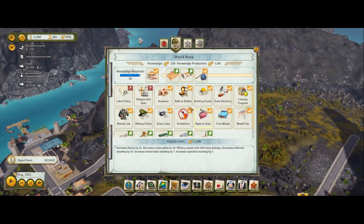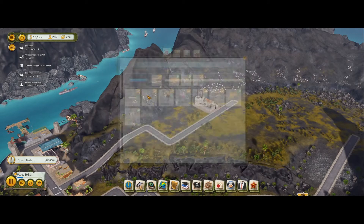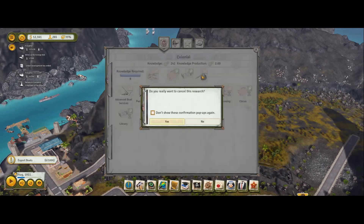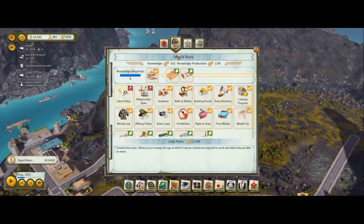We need to set up some research. We hadn't even finished all of them. We don't want the penal colony - I want to cancel the penal colony. We'll do everything apart from the penal colony.